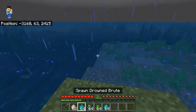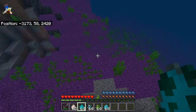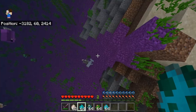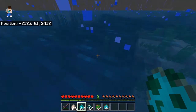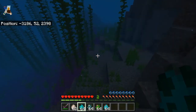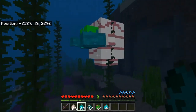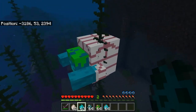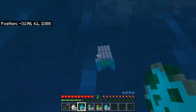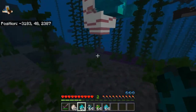The next mob we have is the Drowned Brute. This was probably one of the hardest mobs to make for this mod. The reason why is because it looks very weird — there's still some improvement for it, but so far I think I really like this mob, especially how it has, like, an anchor.